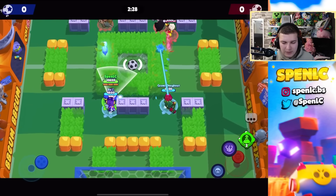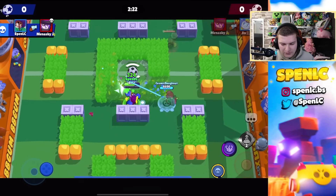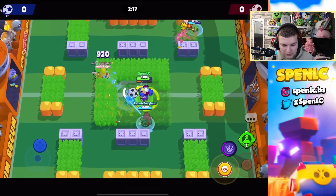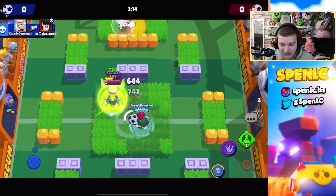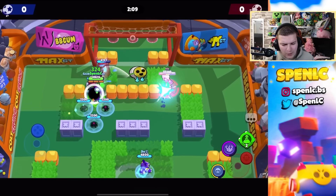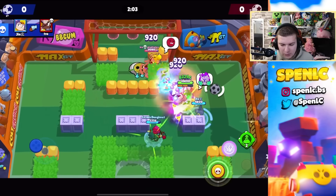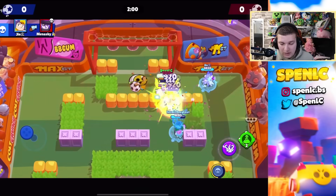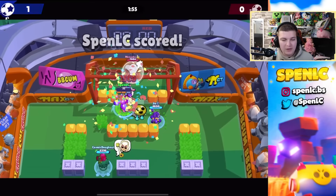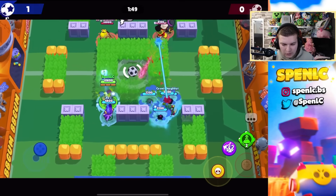Jumping into the first rarity — the rare rarity — the best brawler has to be Rosa. Unfortunately, Charlie just shuts her down in ridiculous amounts, so if you're looking to play Rosa, probably stay away from brawl ball because there's just Charlie everywhere. Rosa's better in hot zone, especially with the bushes gadget. It's one of the best strategies in the game right now — so strong, especially if the enemy doesn't have any wall break or a way to remove the grass.